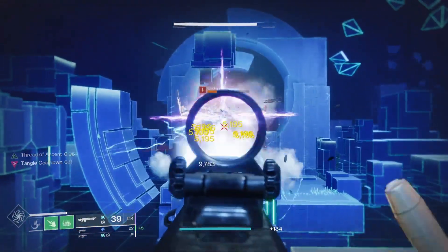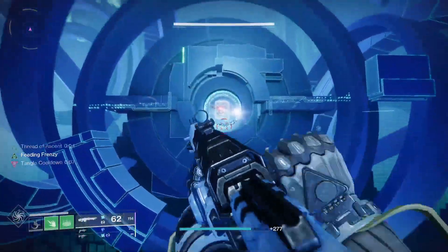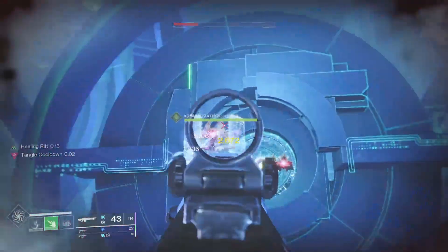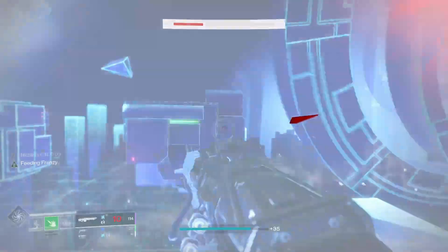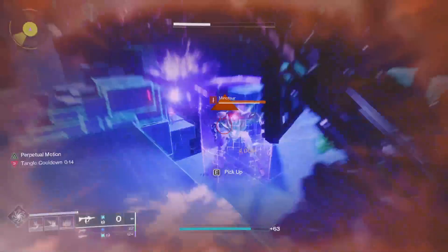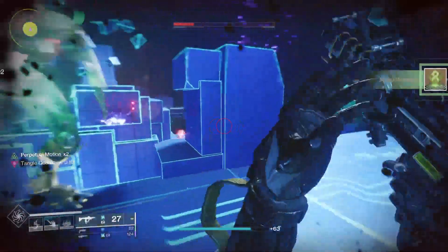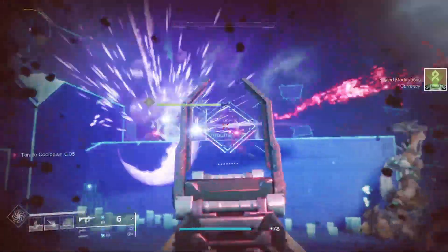You're going to be using Strand for crowd control and add clear, as it's really good at doing that. You can suspend a whole horde of enemies and they can't do anything about it — they're stuck there. Supers like Needlestorm are good at clearing adds, and Needlestorm can even do decent boss damage. But mostly you'll be using this for add clear, so if you ever need a player on add clear, tell them to use Strand. That covers everything for Strand — meditations, grinding, the subclass, and the verbs.